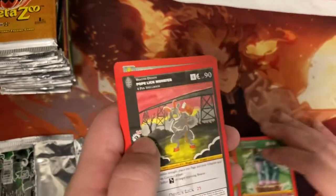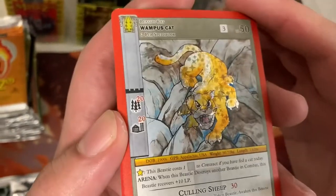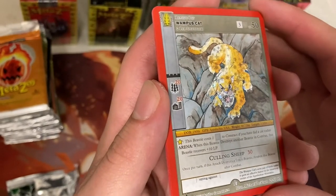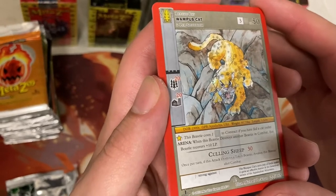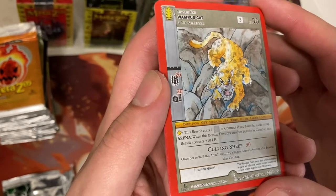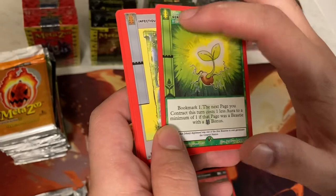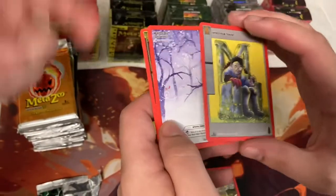Wampus Cat! I'm really only interested in the foils because I'm a rarity chaser in any game that I play. This beastie costs one generic to contract if you have fed a cat today. So if you got a cat laying around, there you go. When this beastie destroys another beastie in combat, this beastie recovers 10 LP — pretty decent, especially if you can get it out for one. Germinate — so this is the rare after foil? Yeah. You need like a token, a terror, and an orb.